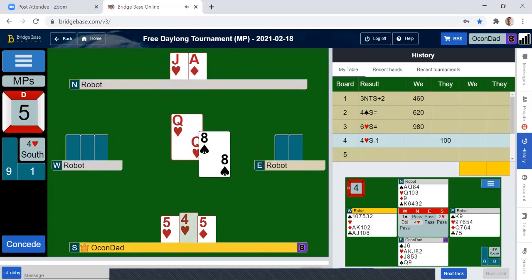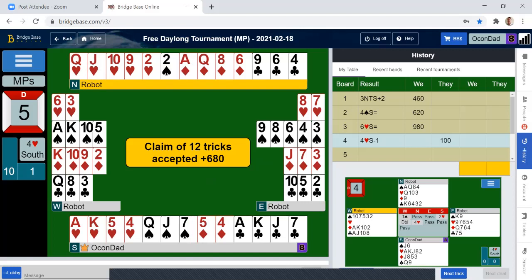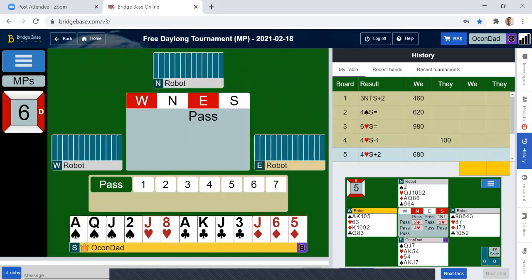It's called a ruffing finesse. I led the queen of spades, and if they don't cover, I let it go. But it sets up the jack. When you know where a particular card is, you can play it that way.